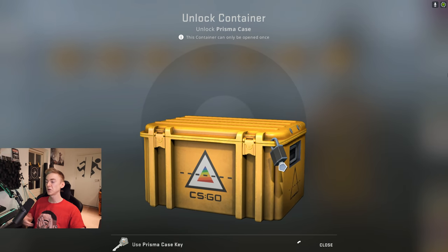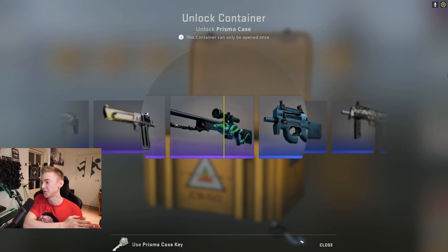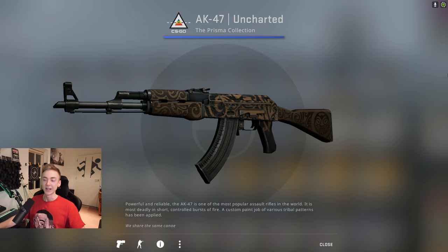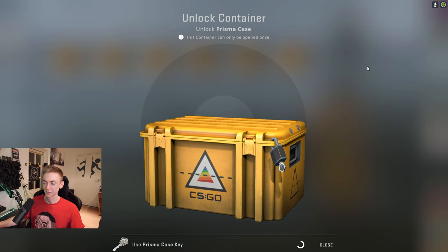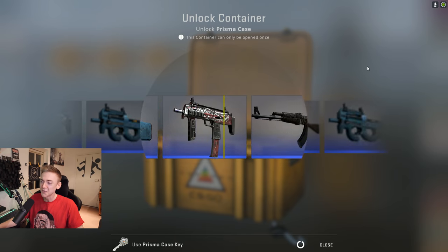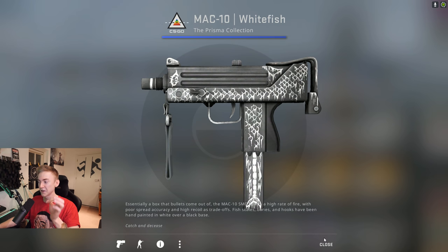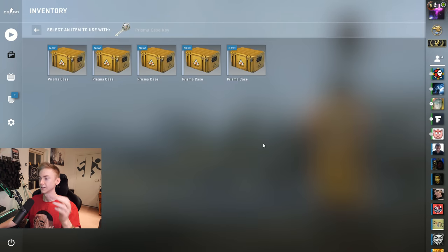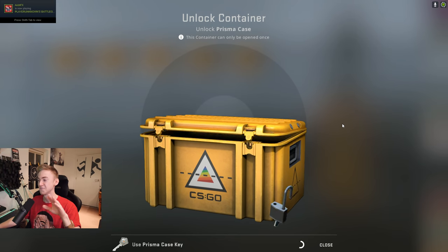My expectations have gone from hoping for the Orb, which we're not even going to get, to just wanting the knife. I think I'm going to have to do a trade-up with these afterwards because I'm going to have loads of blues. I could just sell them — oh, a pink! I wanted that. That was the Orb. I could sell them and try to get a little bit of money back that I spent on all these cases.